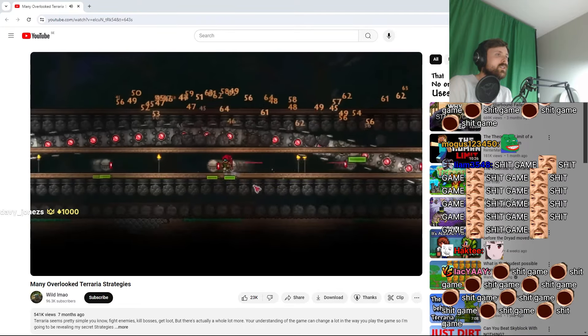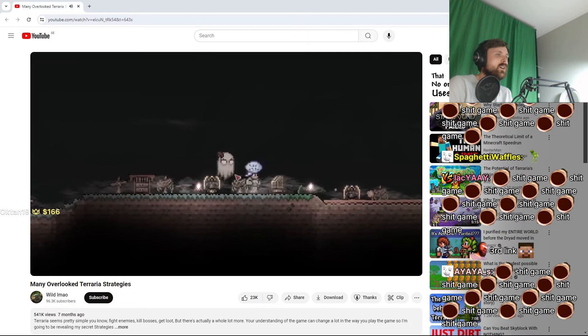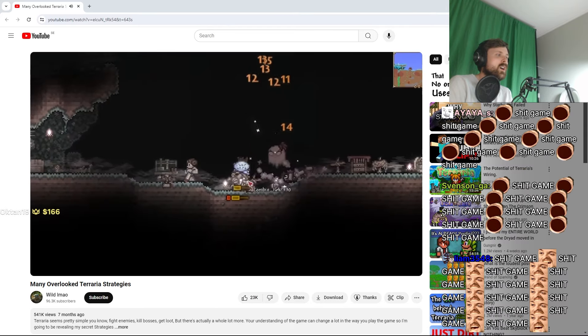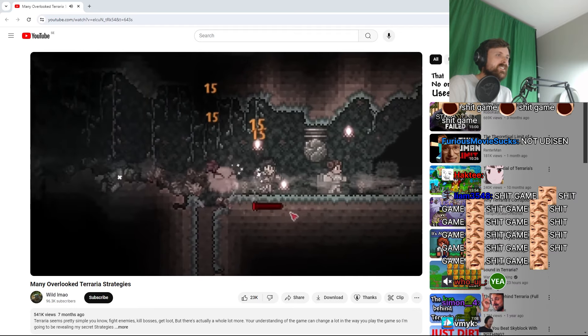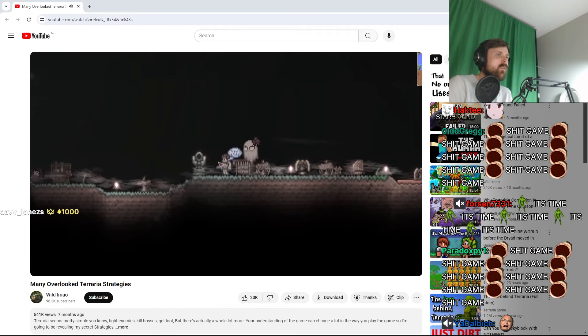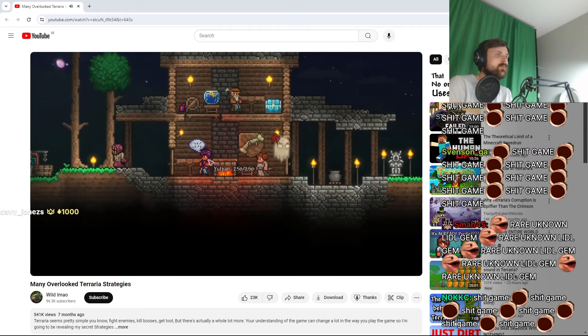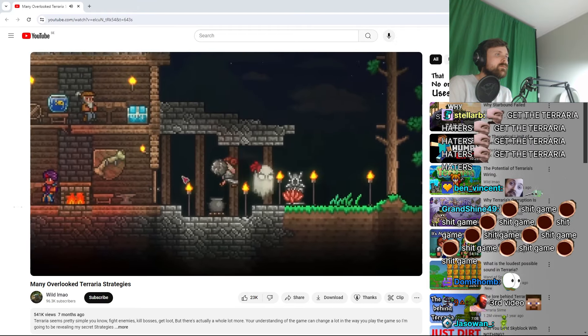But let's not forget about Abigail's Flower, which is a summoning item you could find growing as a flower next to graves in a Graveyard Biome. This thing is a beast in early game — I definitely recommend checking it out. But other than that, I don't really see a use to the Graveyard Biome for me. So if you don't think it's worth it to murder your NPCs, I don't blame you. But if you're fine with murdering them, you can get some real good items that'll help you run.